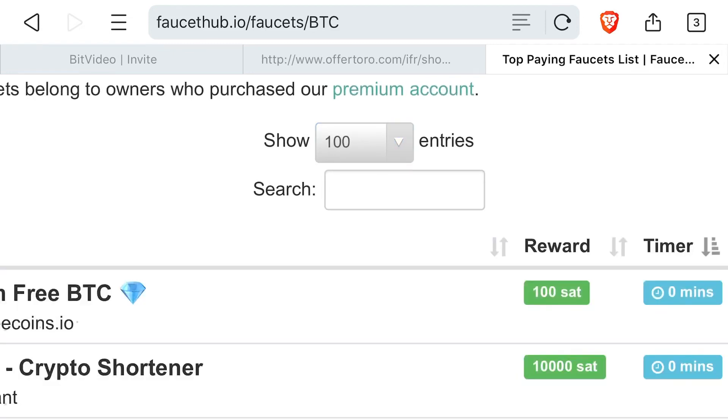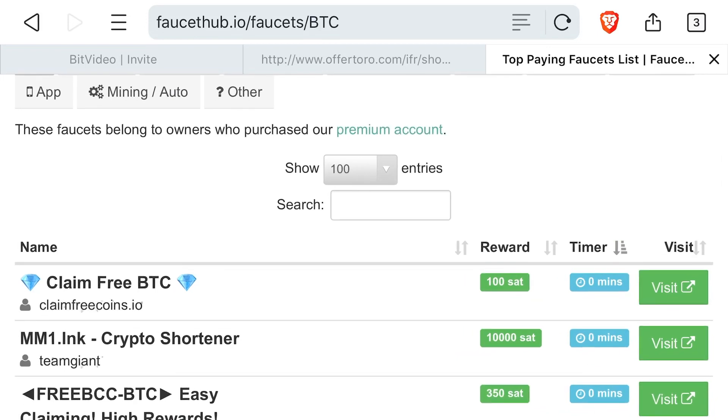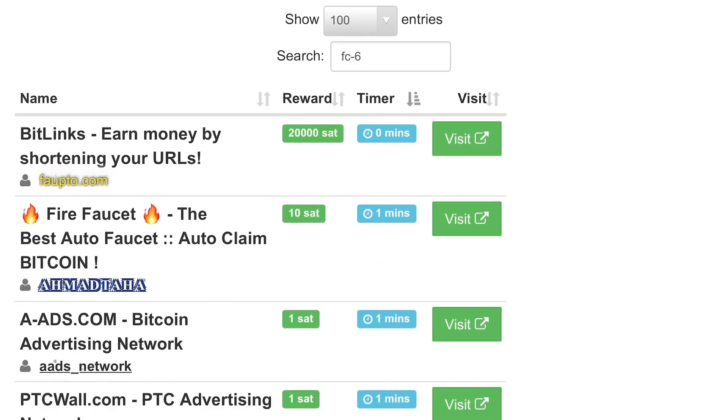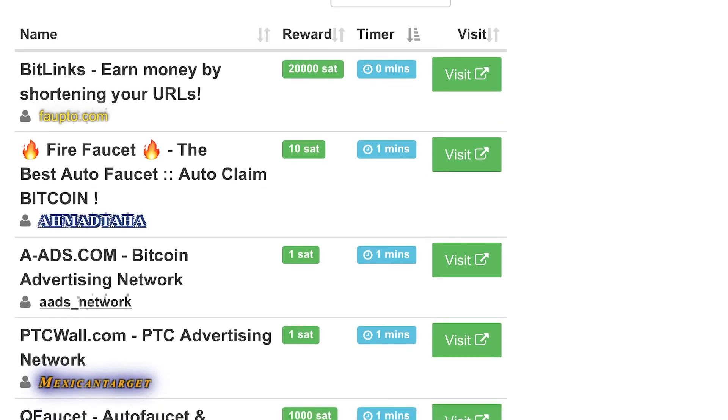If I go to show a hundred at a time, we're going to see a hundred. They organize it by two different things: rewards and timer. You could also minimize it. They have the ad network, which means all you have to do is click on a bunch of ads or create a URL.